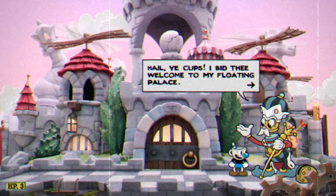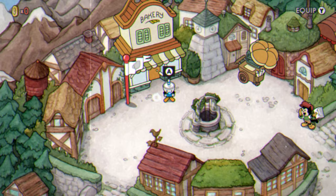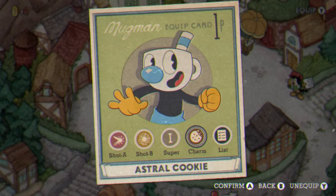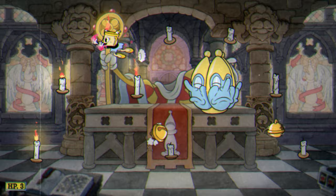He'll tell you that your weapons and charms will be useless for these challenges, and the only way to win is by parrying. That being said, while you can't use most of your charms, you can equip the Astral Cookie so you can play as Miss Chalice. This might be the best way to attempt the King's Leap, as her dodge roll, double jump, and dash parry are quite effective here.